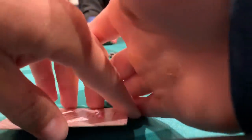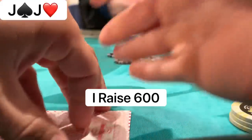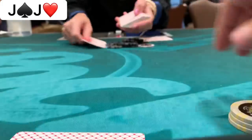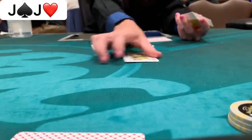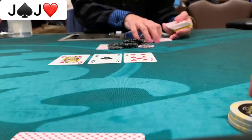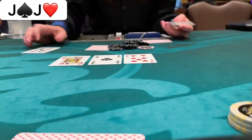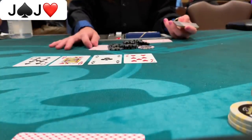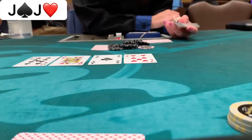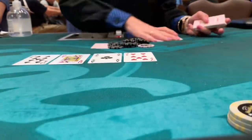Making a nice comeback, we look down at pocket jacks from early position and raise to 600. We get three callers — four ways to a flop of ace-queen-seven with two hearts. Not great for our hand. I check, we have a backdoor flush draw. The turn is the nine of spades. The small blind leads for 1,000 and the big blind calls. I make an easy fold — the small blind had a six and the big blind had queen-ten.